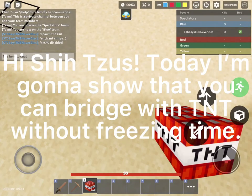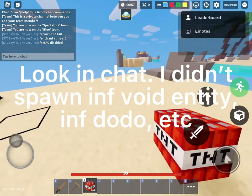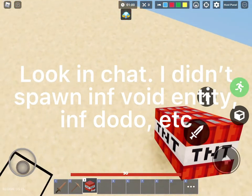Hi Sheet CS, today I'm gonna show that you can bridge with Tnitwit Freezing Time. Look in chat — I didn't spawn INF Void Entity, INF Dodo, etc.